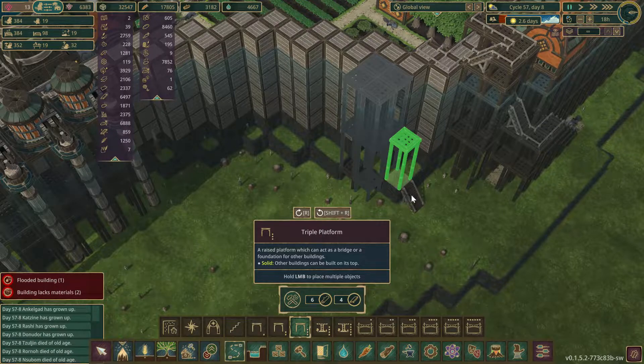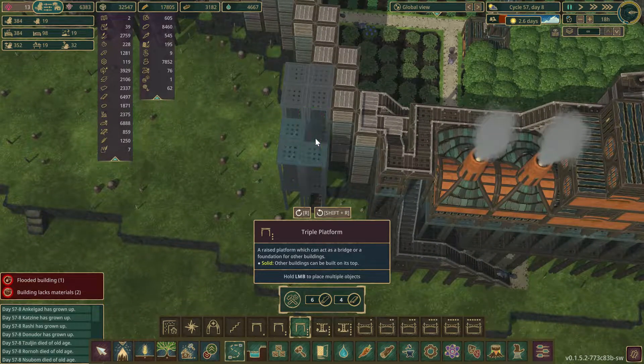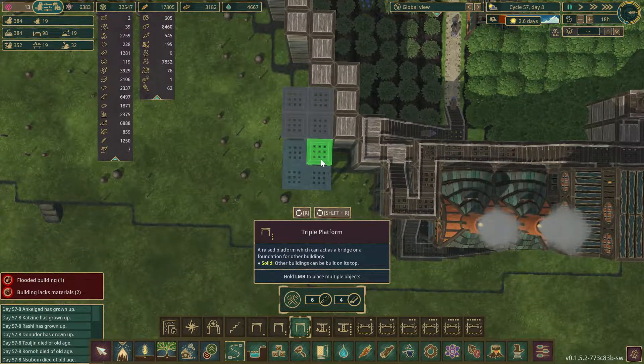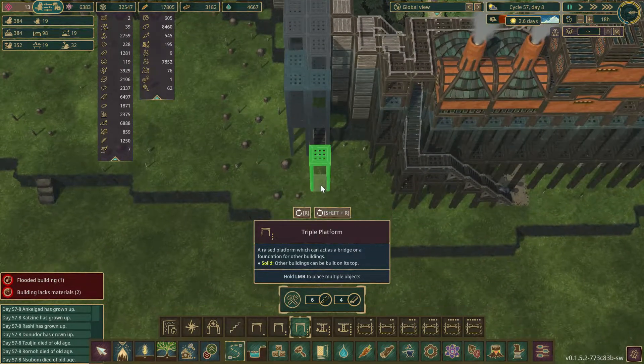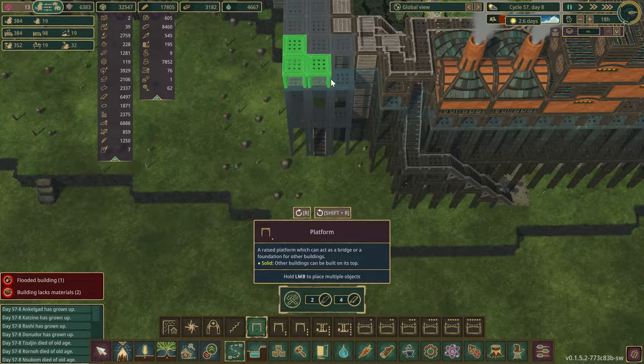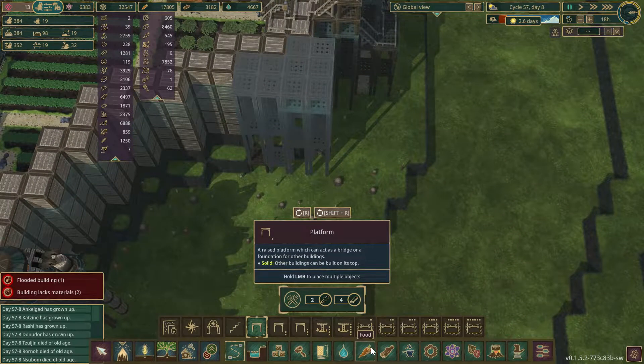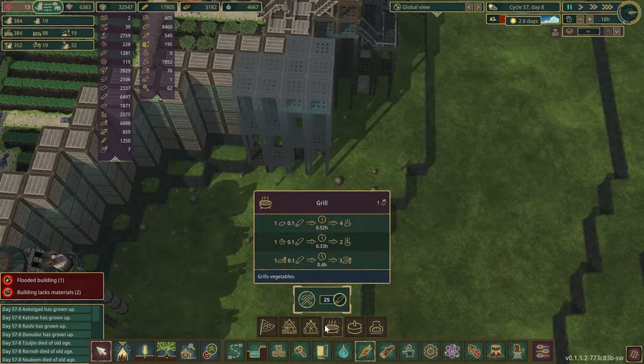I'd like to keep them right next to each other. So if I did this... and then we did that — that would give me... is the grill a two by two?